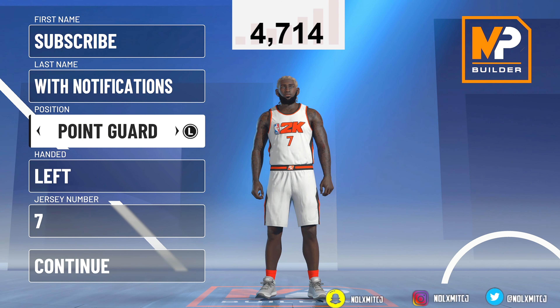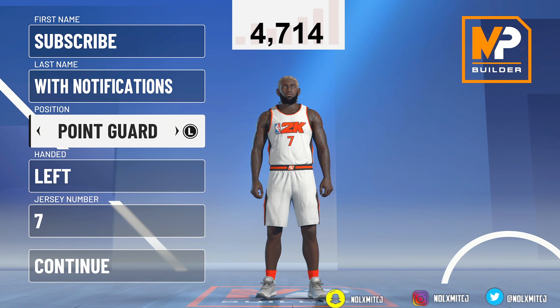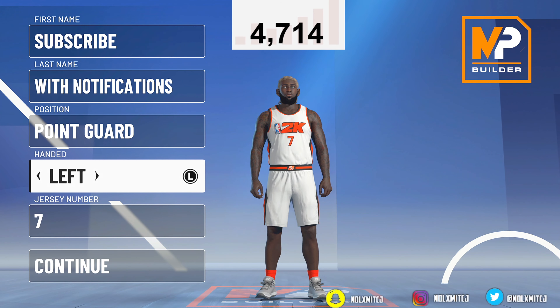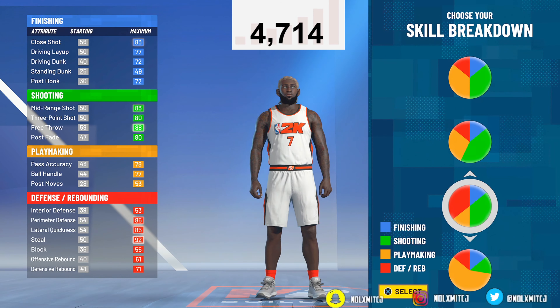This build is a top 3 point guard build in the game if you look at everything it can do. You want to make this either a point guard or shooting guard — only guard positions. I'm going with point guard since my friend has a shooting guard play shot. I'm going left-handed, jersey number 7 — lucky 7. This is a whole defensive and shooting build.